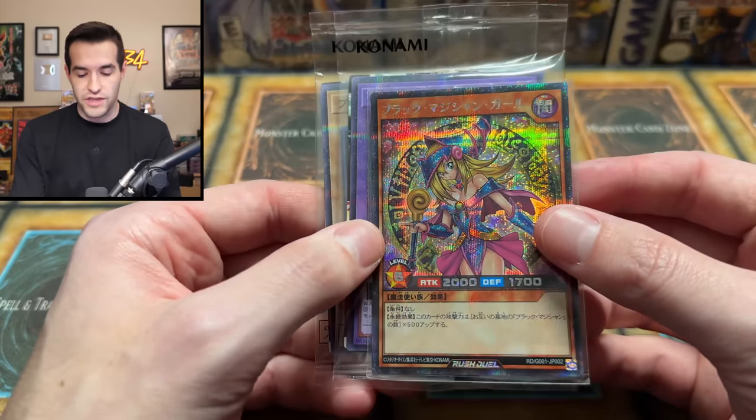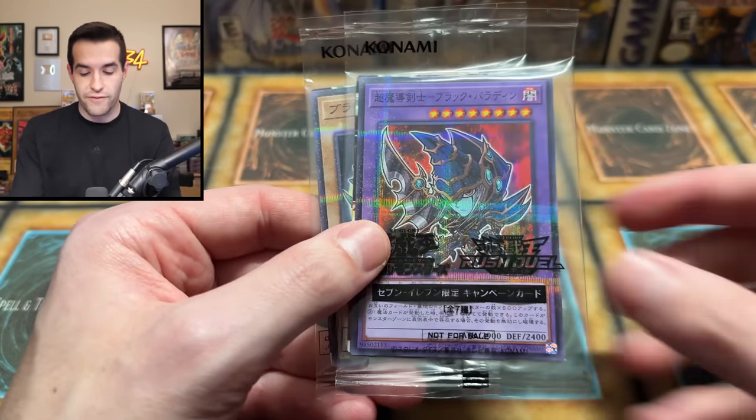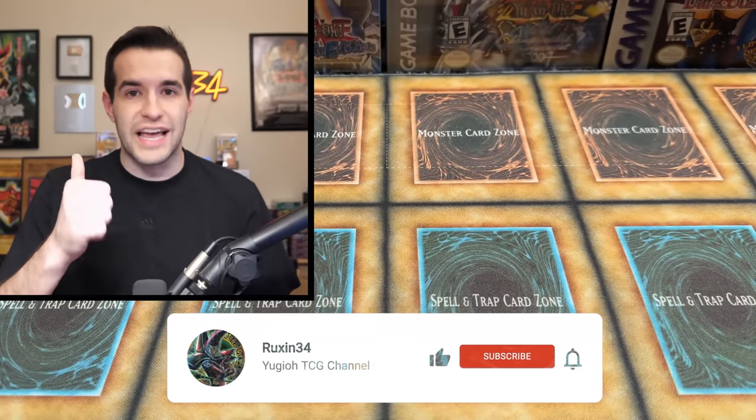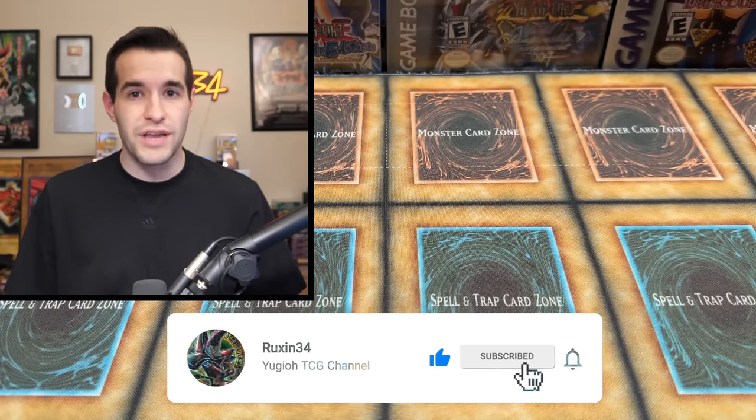Just to make things fair, because sometimes Yugi cheats — and so does Kaiba, he said he was going to jump off a building. But before that, we have a giveaway. I'll be giving away three cards: the Dark Magician Girl Rush Duel, a Rush Duel Dark Paladin, and a Rush Duel Dark Magician. All you have to do is like the video, be subscribed, turn on notifications, and let me know down below — who will win, Yugi or Kaiba?